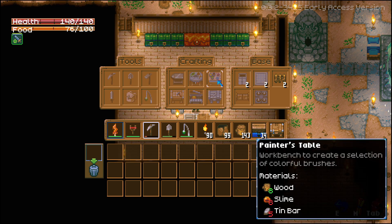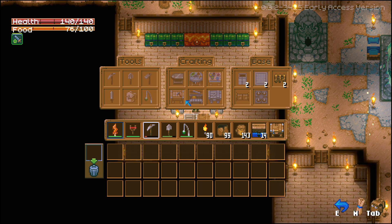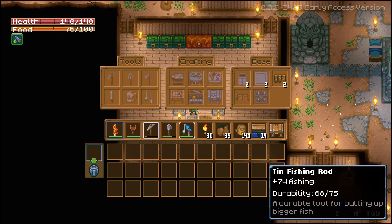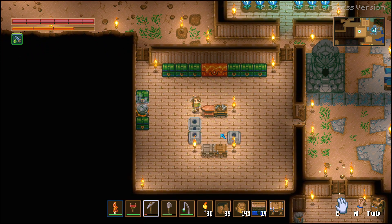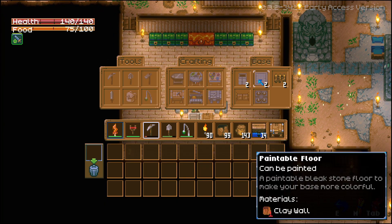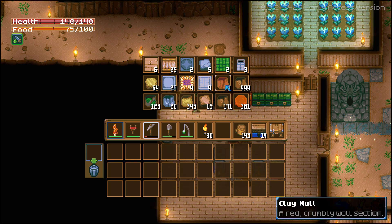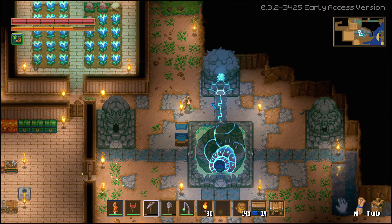I need 3 more tin and then 9 more iron bars to make the iron workbench. There's a painter's table — workbench that creates colorful brushes. I can make the tin anvil. I kind of want to make the carpenter table to see what it has to offer. It needs 8 tin bars — never mind. We're going to have to tin hunt, so this whole base building plan is probably not happening right now. It also needs clay wall, and I only have 24 — not enough.